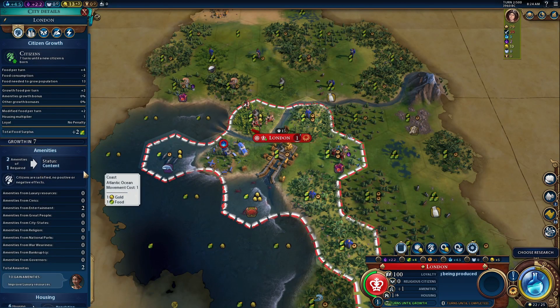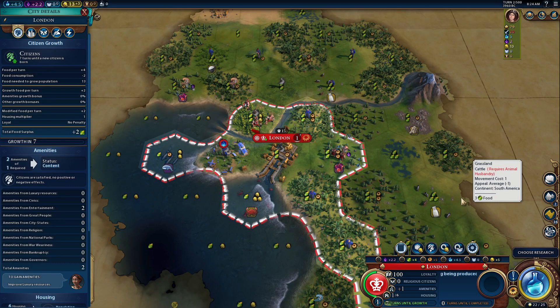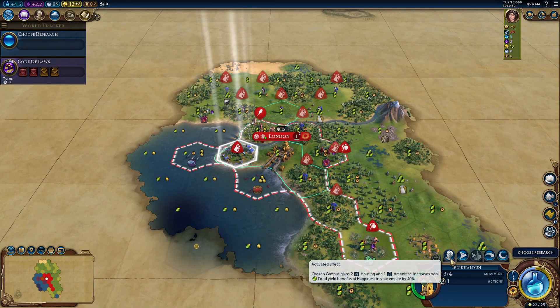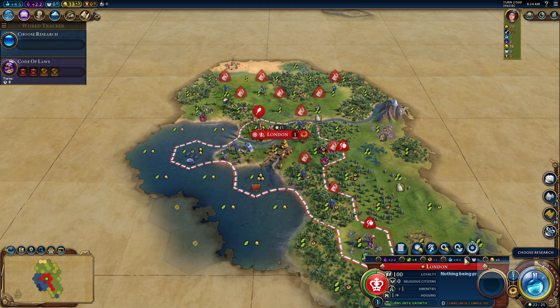In this example, my city is content — not happy or ecstatic. If I use the great scientist, nothing changes to my current yields. We're still getting 4.5 science and 5 production, like we were getting before.